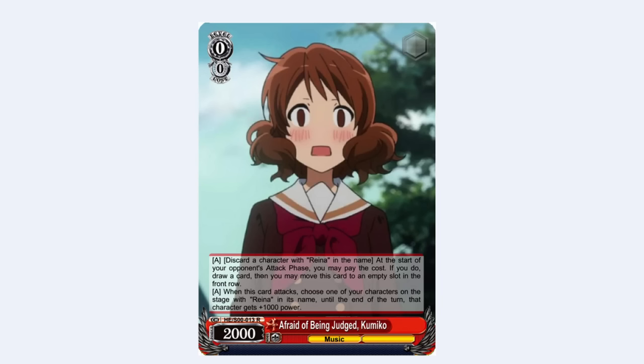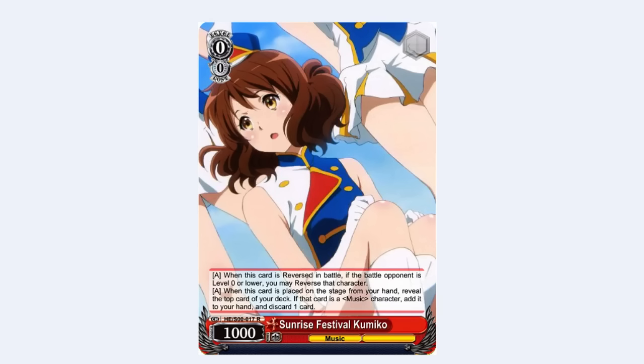The second ability is like Kirito Runner in Sword Art Online: when it attacks, you can choose a character with Reina in the name and give it 1k power. So it has a little bit of late-game utility. Next up we have the Kumiko Suicider — it's literally just Silica Suicider. It's a level 0 suicider, and when it's placed on the stage you reveal the top card of your deck. If it's a music character, add it to your hand and discard a card, so it lets you filter your hand.